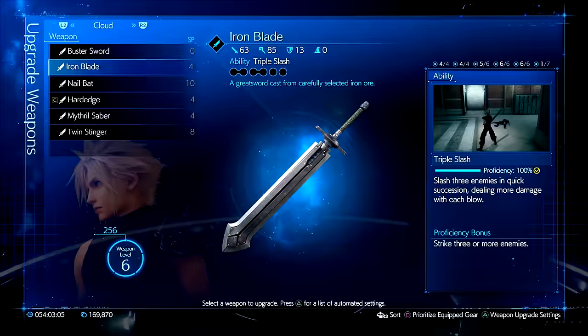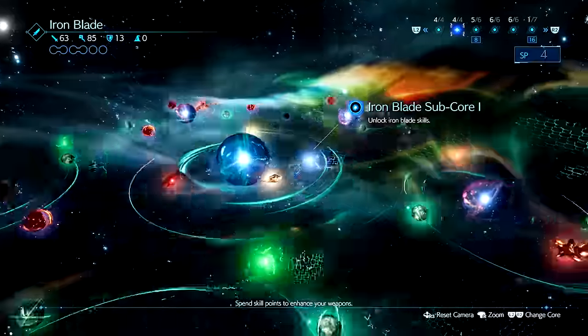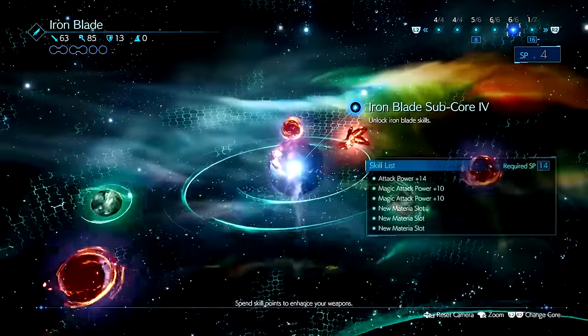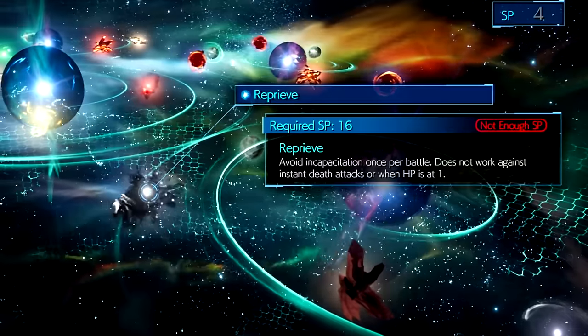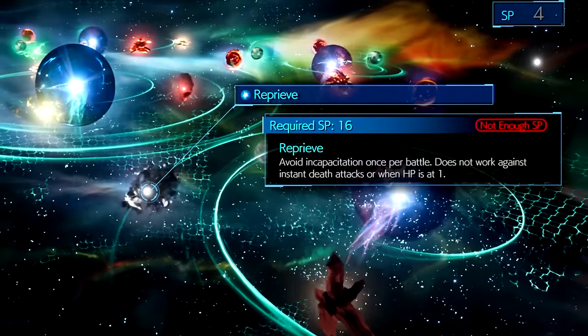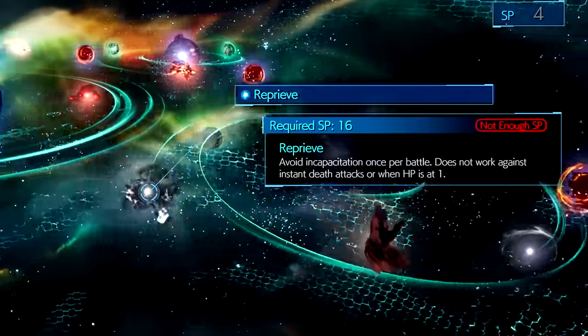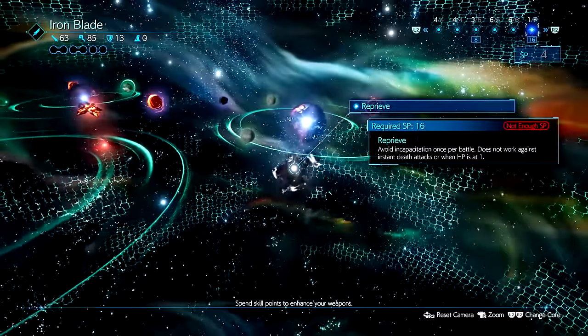When upgrading your weapons you have different cores, but once you obtain about 250 skill points you will finally unlock the final and last core for all the weapons that you have. You can now connect the final material slots in the Iron Blade from the last sub core. The final core brings a new passive ability known as Reprieve. This move auto activates itself when you're supposed to die — it basically keeps you alive and is super important when it comes to a hard mode playthrough and can be activated once per battle. Super valuable passive ability for this weapon.